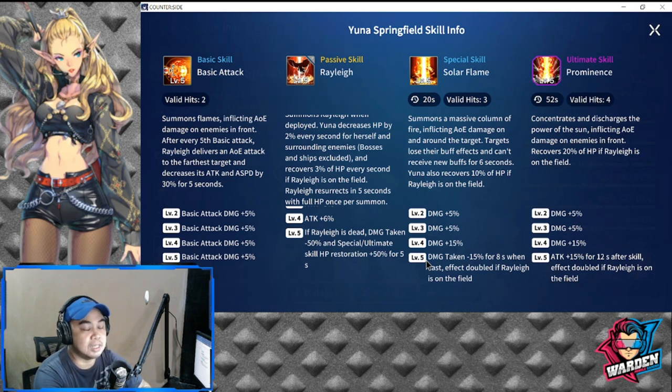Her special skill, Solar Flame, has a 20-second cooldown with three valid hits. It summons a massive column of fire, inflicting AOE damage. Targets lose their buff effects and cannot receive new buffs for six seconds — very powerful, especially if triggered early. Yuna also recovers 10 percent HP if Riley is on the field.